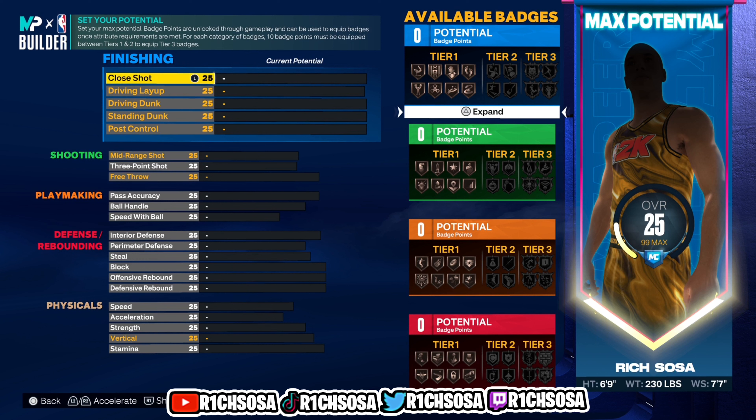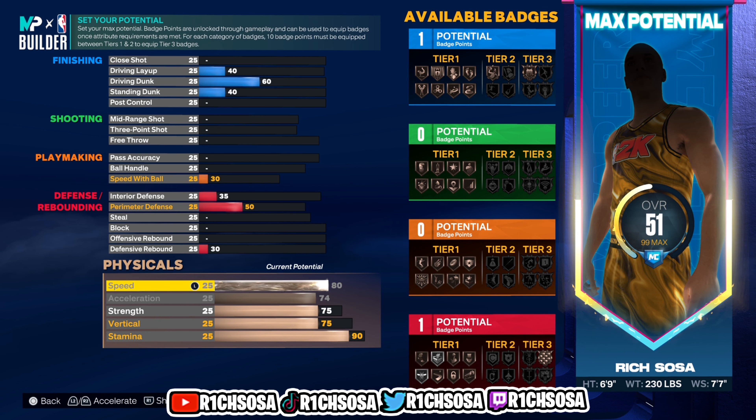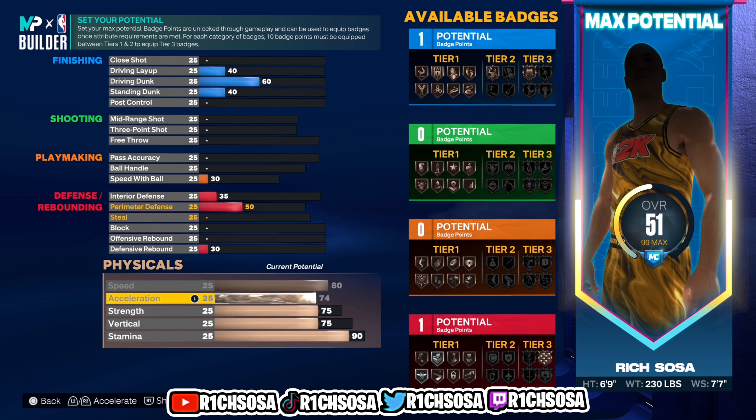The body shape I think will be best is 'Built.' If you followed every step we're all set. Getting into the physicals — take into consideration the plus four from the Gatorade facility workouts or Gym Rat. Speed will be anywhere from 80 to 84, acceleration 74 to 78, strength 75 to 79, same for the vertical, and stamina anywhere from 90 to 94.